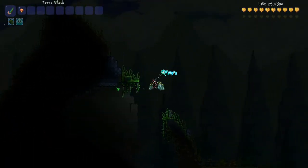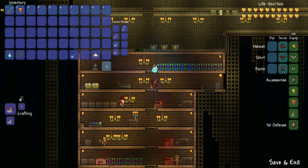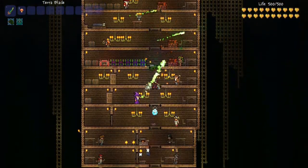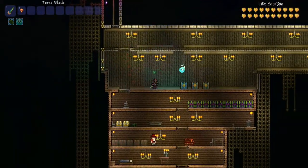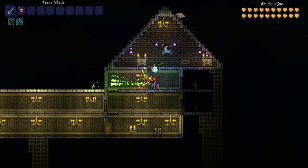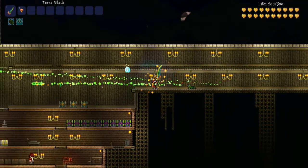You saw me kill that Eye pretty much in one hit. That's with nothing, but now with 124 and 29% critical damage — I'm wearing the Menacing Warrior Emblem, Power Glove, Fire Gauntlet, Steampunk Wings, and the Destroyer Emblem, plus Hallowed armor. You can crit up to like 300 — I think the highest I ever got was high 200s or low 300s. On a scale of 1 through 10, I'm gonna rate this weapon a 9.2. The drawbacks are how hard it is to craft and that it's only melee and doesn't hit super fast at range.